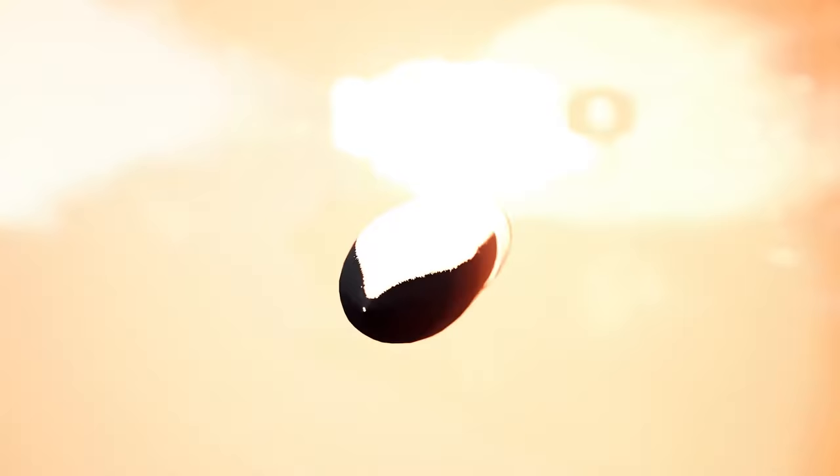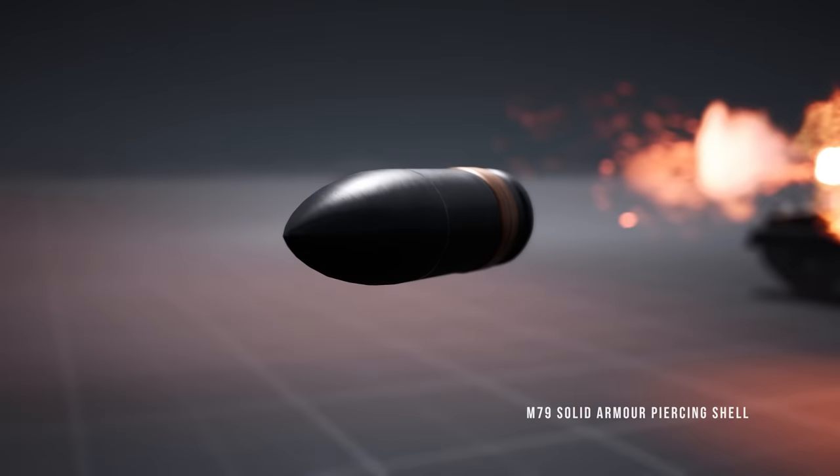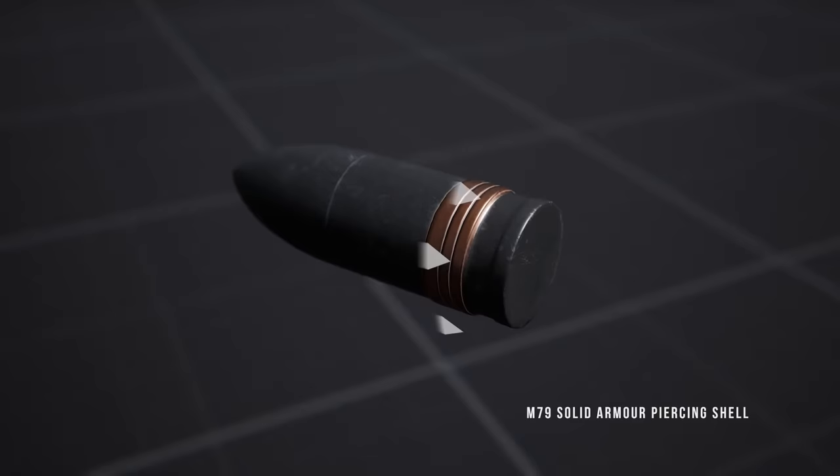Fired from the powerful M1A2 76mm cannon, the projectile's trajectory will be affected by gravity based on its weight, and its velocity will be reduced due to air drag.